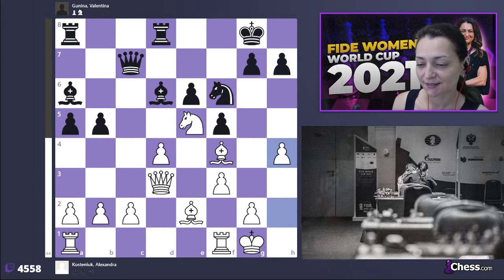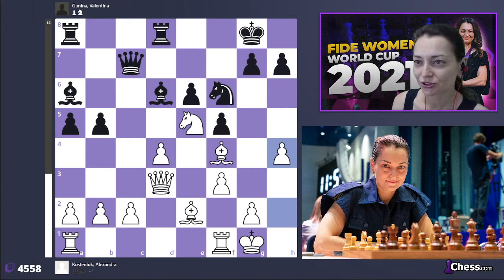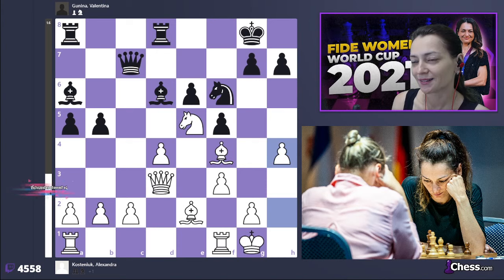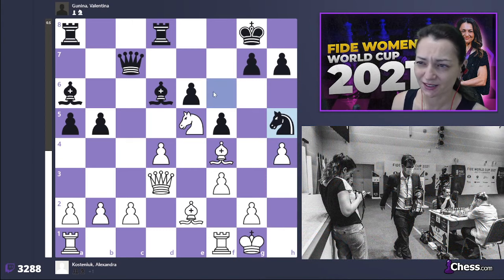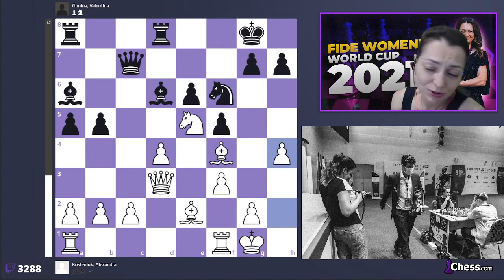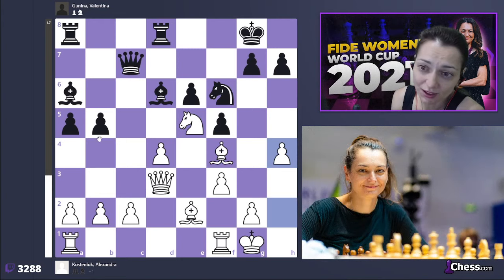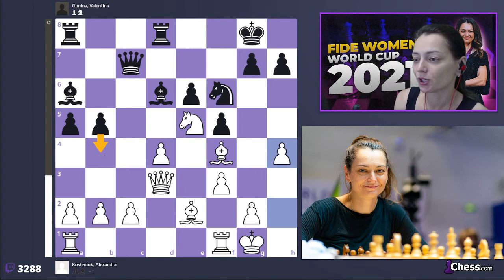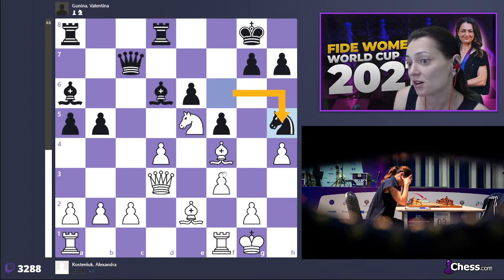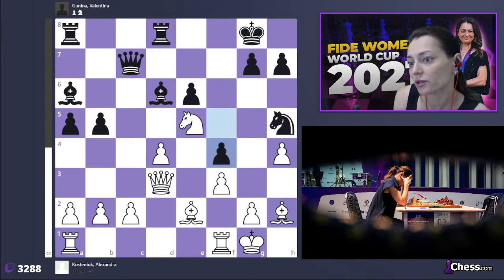But that's Valentina — she doesn't make obvious moves. She often goes the most unexpected way. Knight h5 she goes, and I think that's the move in the wrong direction, because sometimes in chess the most obvious moves are the strongest ones. And b4 is like — why not? Unless you see that the move you choose is stronger, but knight h5 just goes to the side.